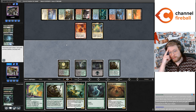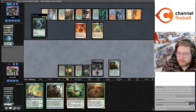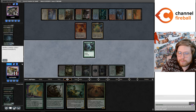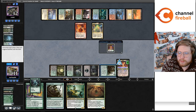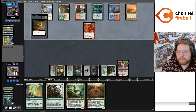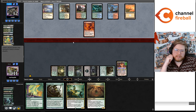We drew the very powerful Obelisk Spider. I guess we have to go Geist for Grist, kill the Omnath probably. Our Flusterstorm would be good for next test case. I don't know — I don't think they should be unbanned, but we'll think about it.